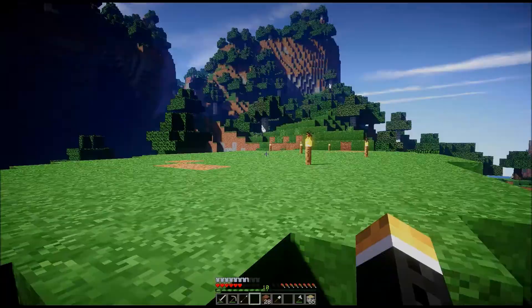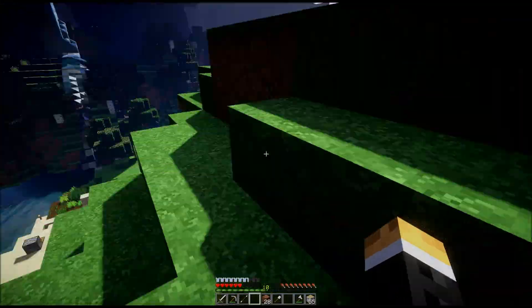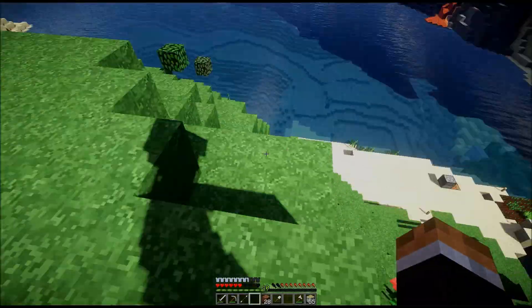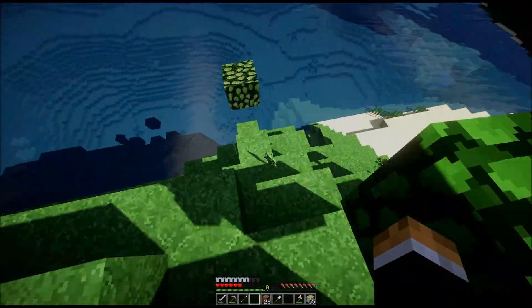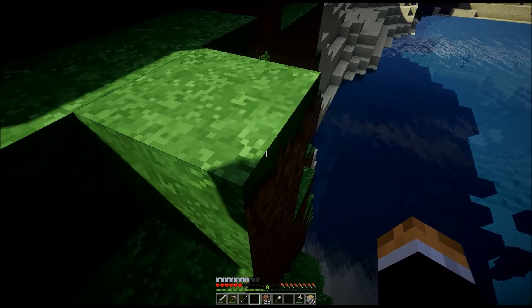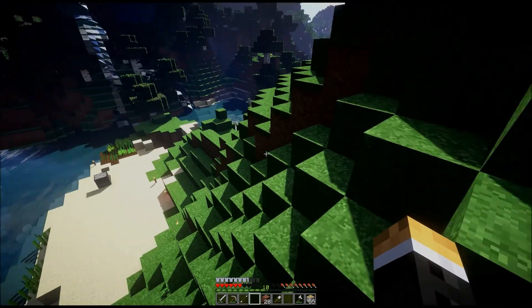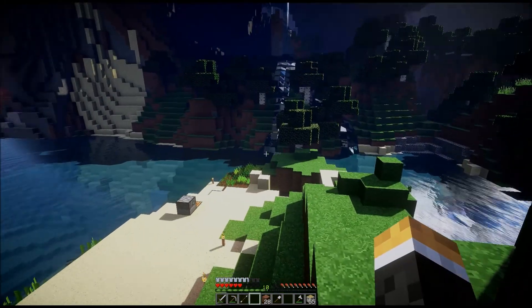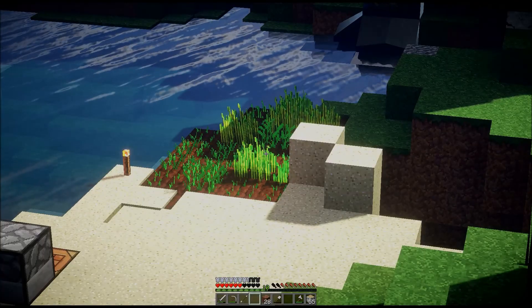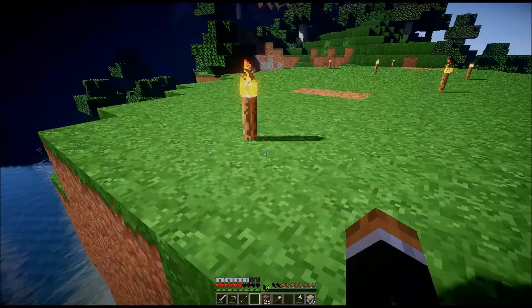Last episode we cleared out — deforested, that's an interesting word — this little peninsula, and we're going to use it to build our house. Let me collect these leaves real quickly. I really need an apple. This whole series has been kind of a struggle for food. That's my farm right there blowing in the wind — that's depressing.